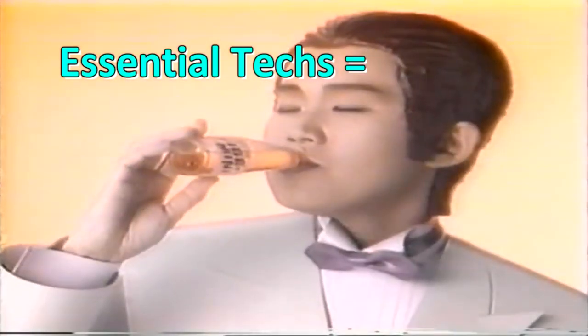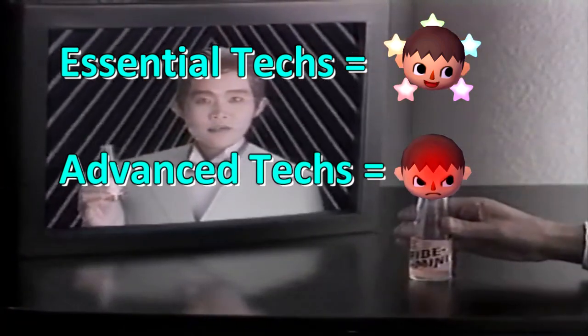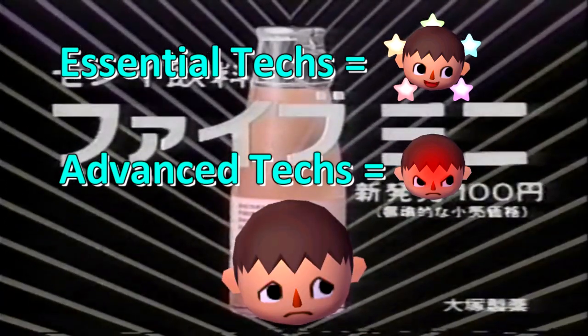Villager's essential tech is incredibly easy to do. The other more advanced techs are way too situational, flashy, and more difficult to perform. So if you're just a beginner villager player, you don't have to worry about those. I should mention that there are potential advanced techs based on the various pocketed projectiles you may get, but there's a lot of them, they're super situational, and they're not really researched or explored, so I'm not going to talk about them.